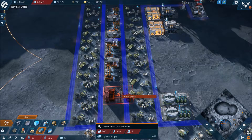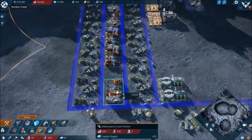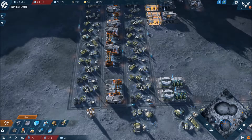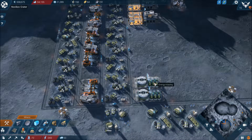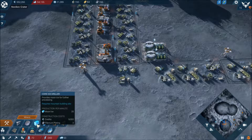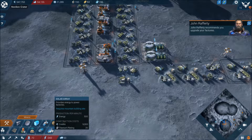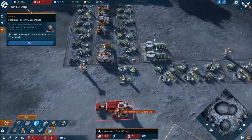Let's stick in another one of these. Where do we want it — there, do you think? Yeah, why not. What are these? Iron welder? Core ice driller? Oxygen separator? I can still improve that system — just a little fine calibration. Select a factory and spend iridium to build a module.